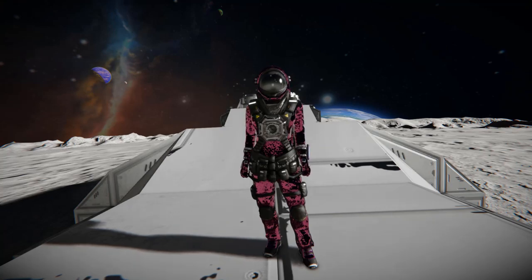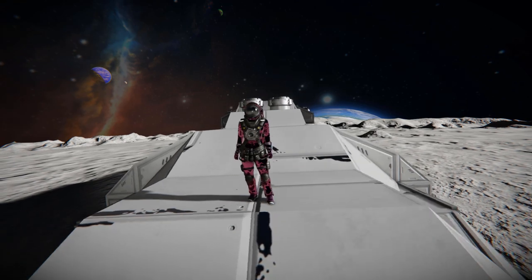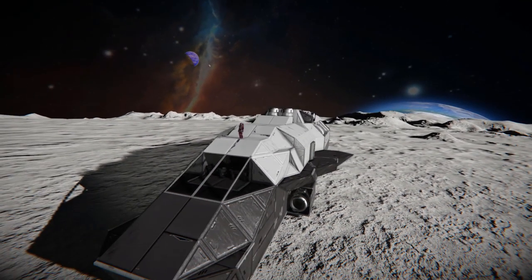Hello and welcome back to another Space Engineers Showcase video. In today's video, we're looking at another dropship, and this one is called the P-50 Transport Vessel, which is this thing right here.